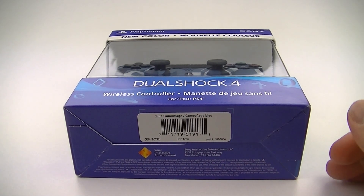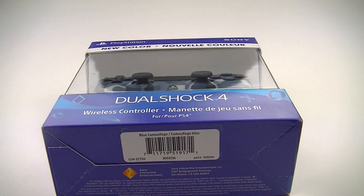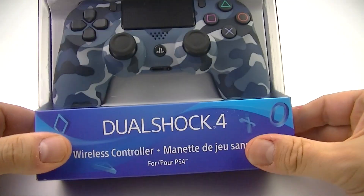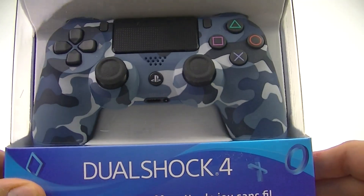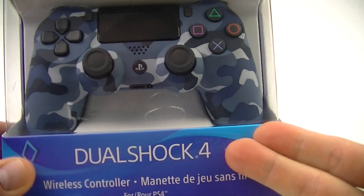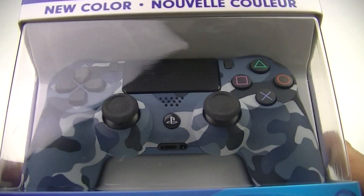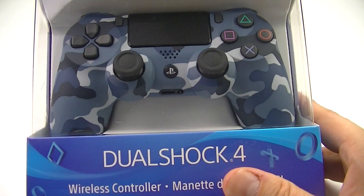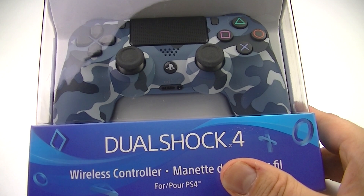Alright, here we are — it's Friday, hope you're having a great weekend. We finally got something new! It's been a crazy week for DualShock 4. This is the camo blue, the very first camo blue brand new color that just came out. I'm only missing the berry blue, which is supposed to come out on Monday.